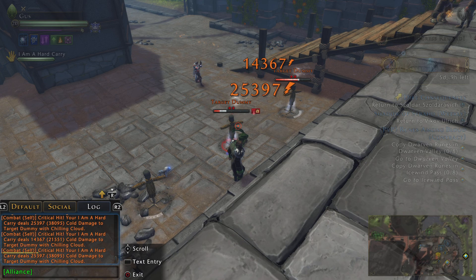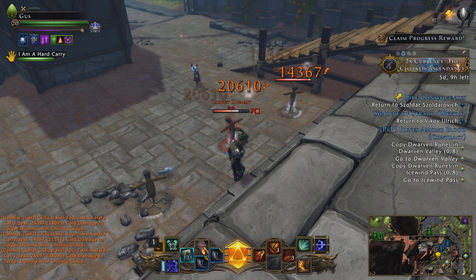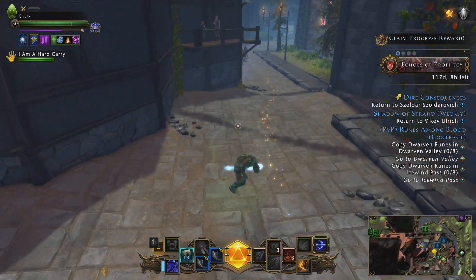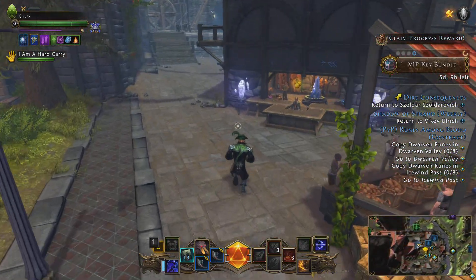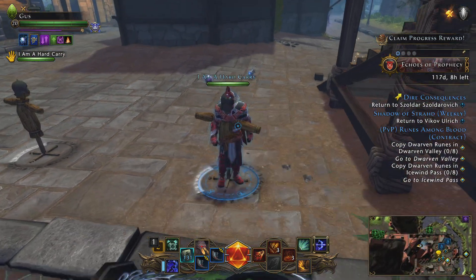The damage numbers: the deflected hit was 61,000 and the non-deflected was 120,000 — not bad. But the problem with companions in an elite environment is if they don't start off with a big attack right away, they're not that useful. We need somebody who hits hard and fast, because in optimal groups stuff just melts.